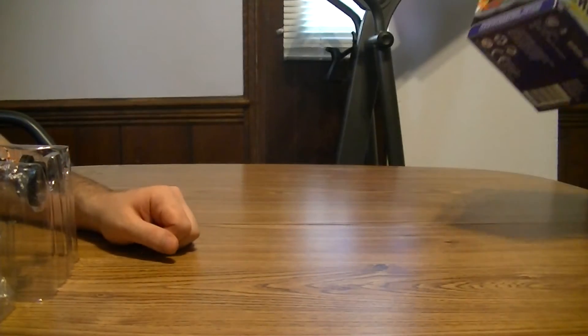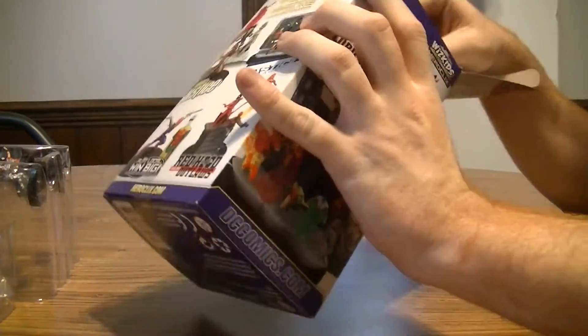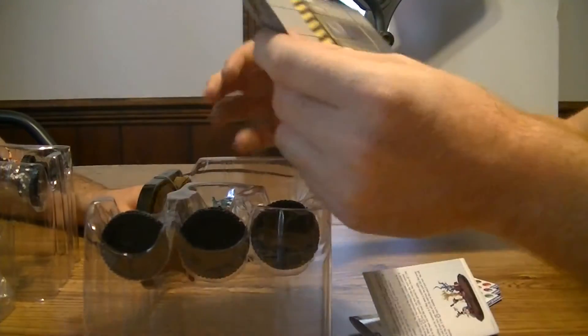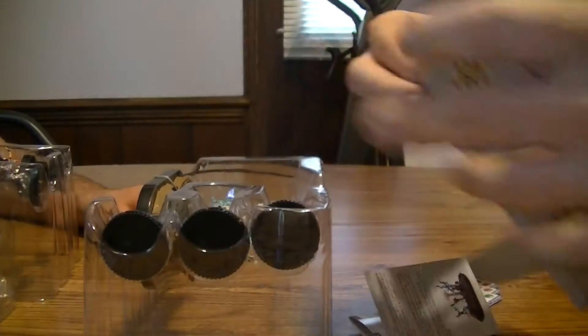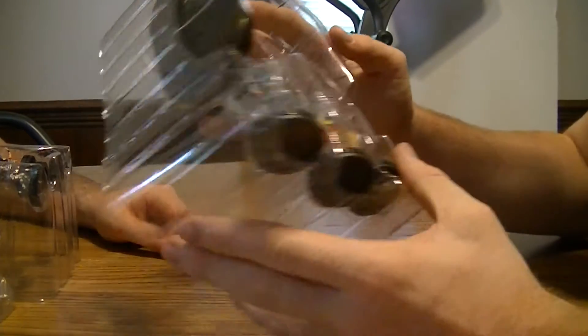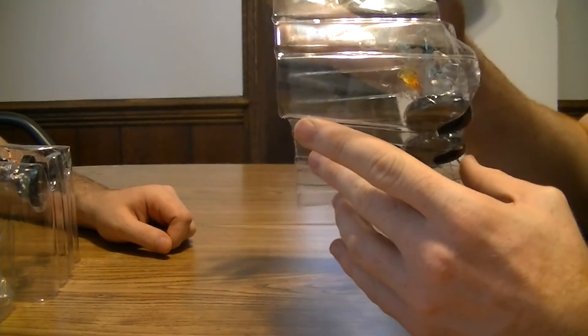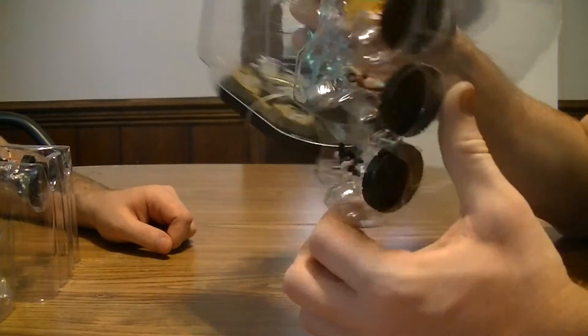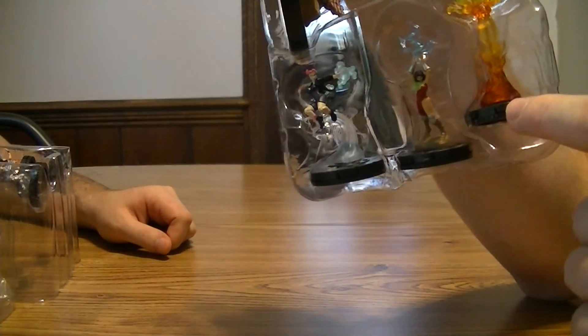And then the Super Booster, the Team Base. What'd we get? I don't know who any of those characters are. We got Sierra Rainmaker, Freefall, and Burnout. Gen 13 Team Base. That is a cool-ass figure. I like these Team Bases — I wonder if I can actually fill them up.